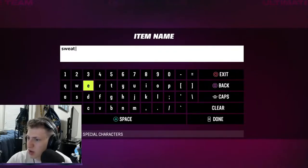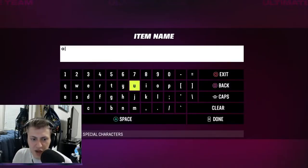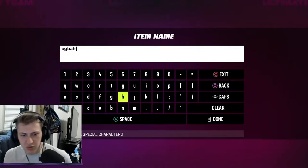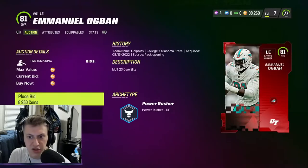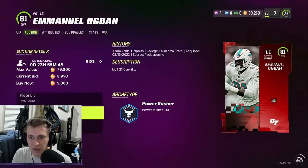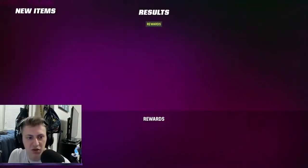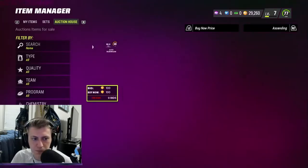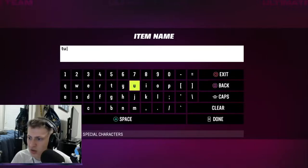I'm going to have to spend on Ogba here - I don't really have a choice. If I want to get any pressure with the blitzes I run, I have to do this. He's only 9k - actually that's not bad at all. I think he's considered a power rusher but he has 76 speed. He's not a speed rusher because finesse is his thing, but it's okay.